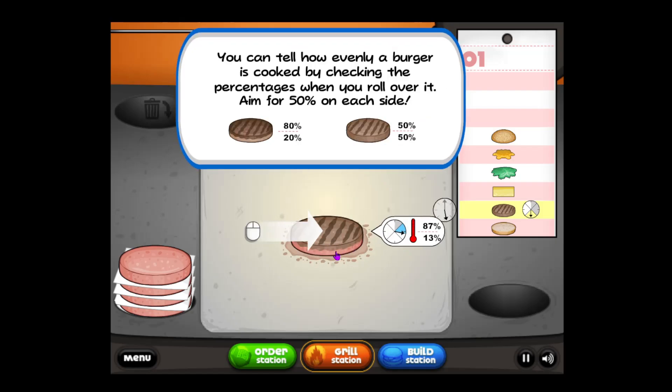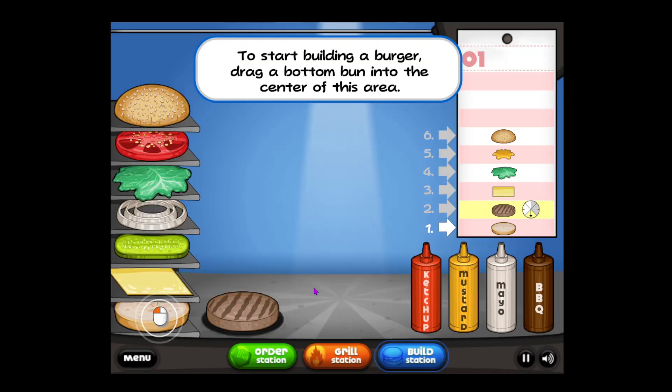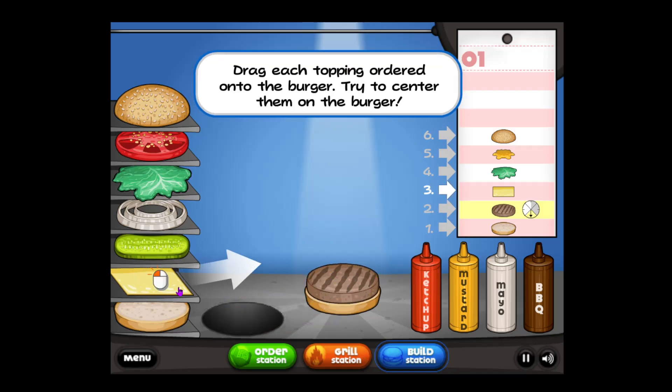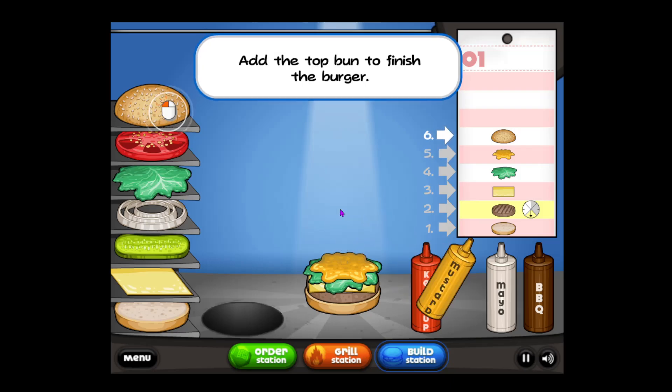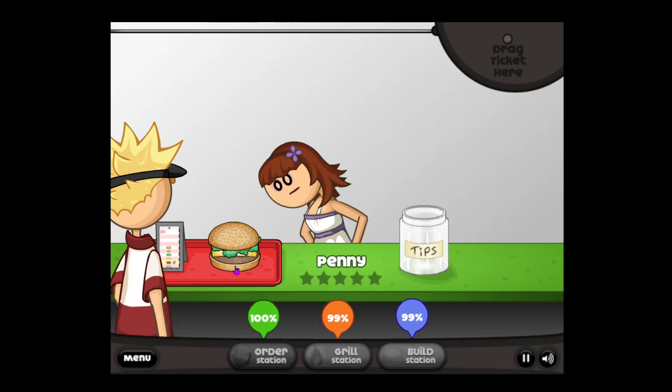Burgers cook so much faster in the tutorial — it will not be going this fast in the actual game. When the burger reaches the right cooking amount, drag it to the cooked stack on the right. Hold on, I gotta get my perfect. Can I get a perfect on my first order? Let's see. Perfectly place that on top, get the cheese perfectly placed, the lettuce, mustard right in the middle, and of course the bun. To make a perfect burger.